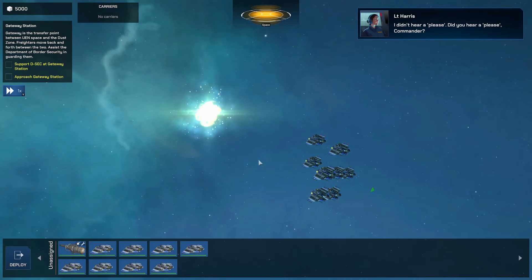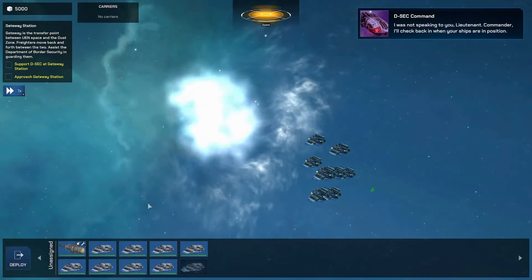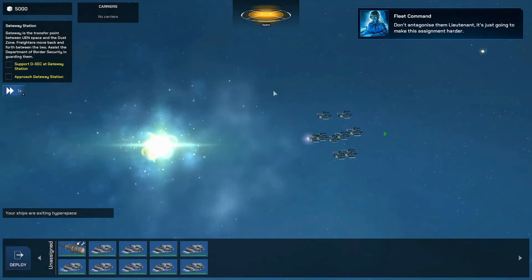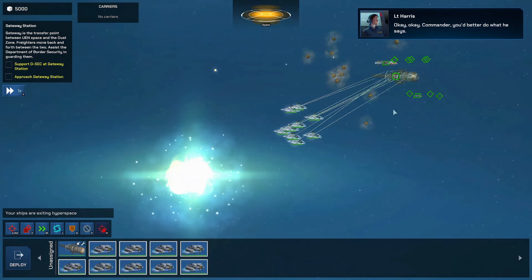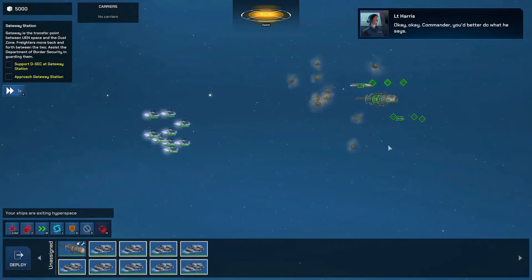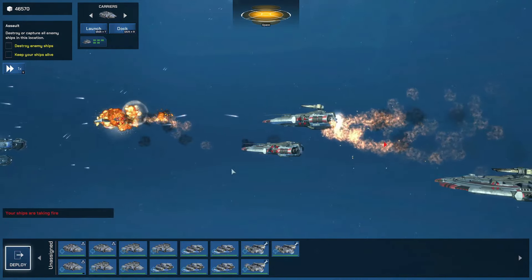Visually, Dust Fleet is simple but very well done. While it may not be a next-gen stunner, I don't think that's the aim of the developer. The models are nicely done and the special effects are pretty nice too. The weapon projectiles are simple, but you can certainly tell a missile from a plasma blast.